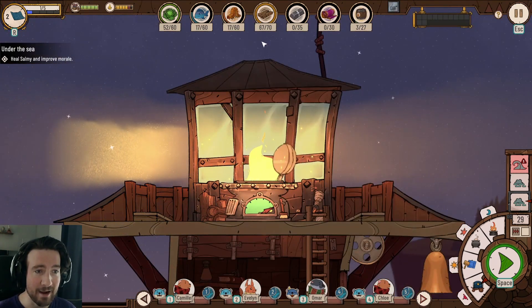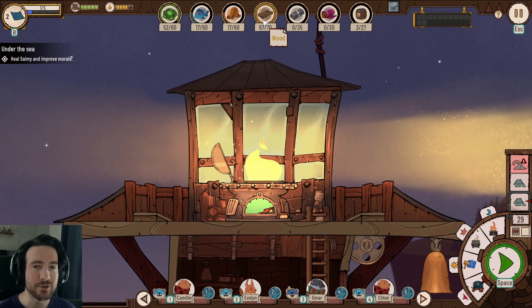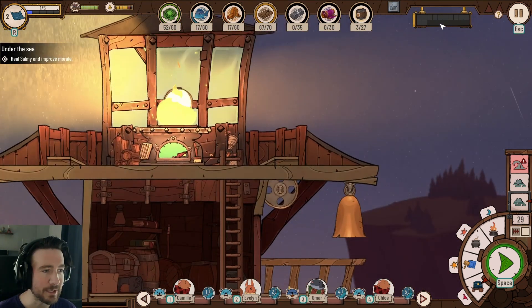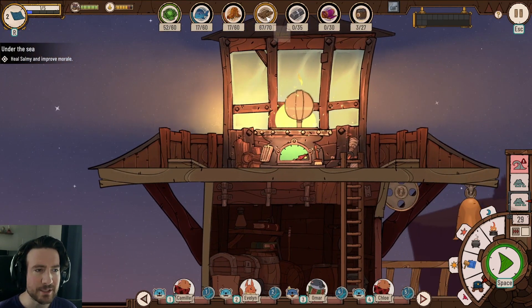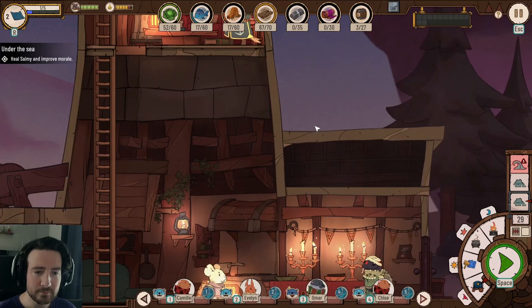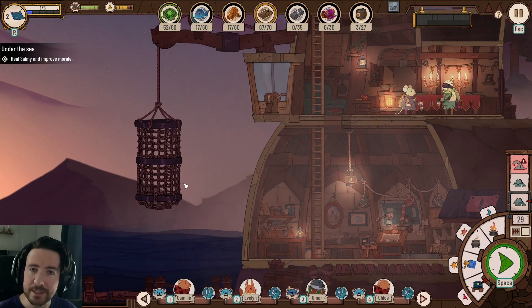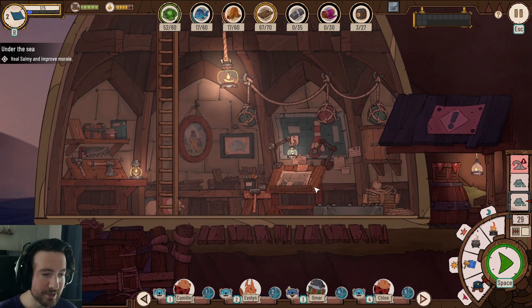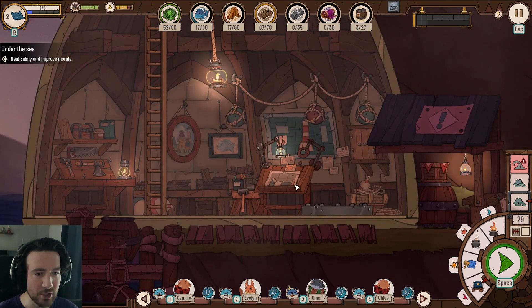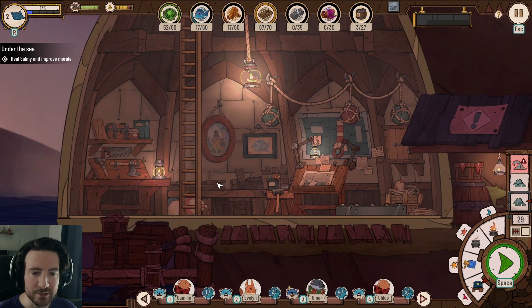Wood is a critical resource to be gathering all the time. I usually start my day with a lot because I don't want to be scrambling to collect it. Over here we have a crane where we can dredge random resources that are floating by in the water. Here's the interior of the lighthouse — there's workshop space for construction, storage, and some different books and doodads.